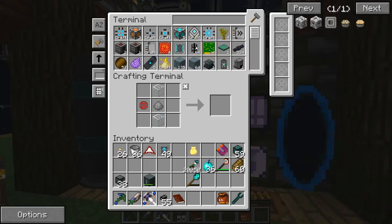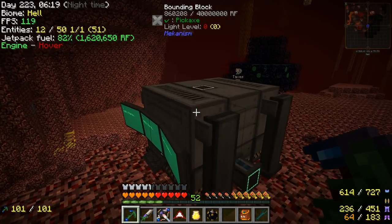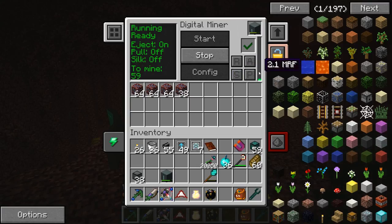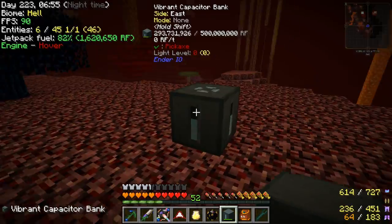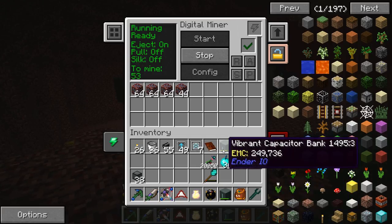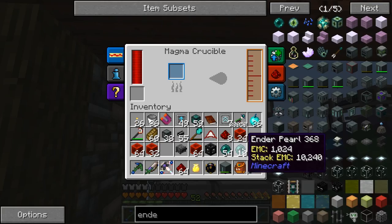Right now we're up to 120 glowstone ingots so it's going to take a lot of time. Something else we should do today is upgrade our ME system — we're going to need a lot of mithril for that, so we came to the nether to do some mining. I'm having an issue where this energy cell isn't supplying enough energy; we've got one or two speed upgrades in the digital miner and I can't put more because the cell can't give enough power — it maxes out at 500,000. We may need a better energy cell from a different mod.